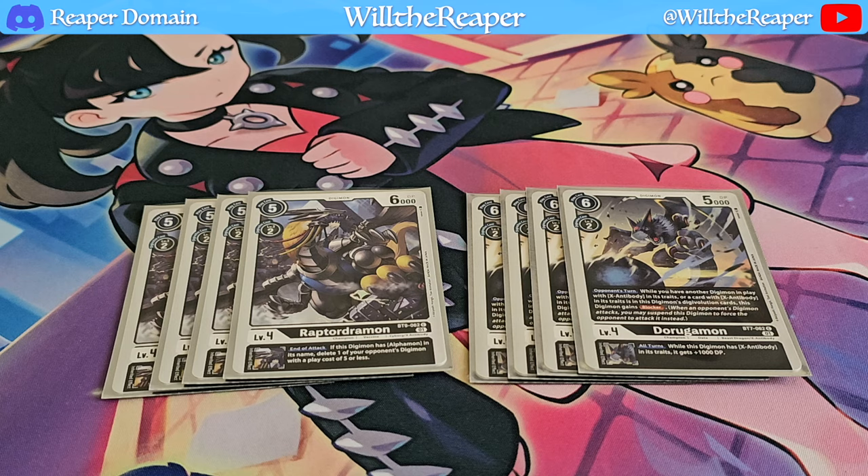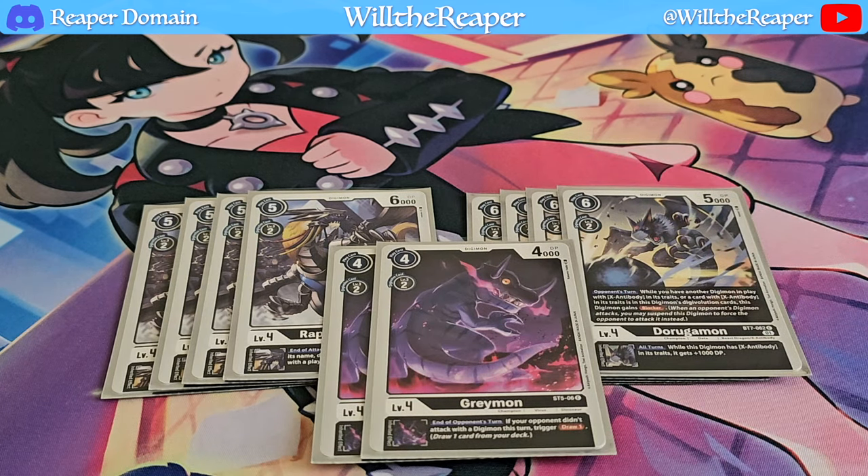Our final two Level 4s are Greymon, also searchable with Agamon. Its inherited effect is the main attraction: at the end of your opponent's turn, if they didn't attack with a Digimon, you get to draw a card. This forces your opponent into a dilemma — if they don't attack, you draw; but if they do attack, you're most likely blocking them and deleting their Digimon anyway. It's a nice control element where your opponent is somewhat at your mercy.